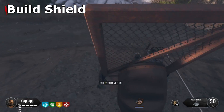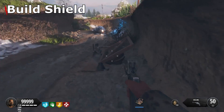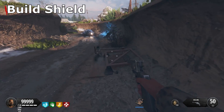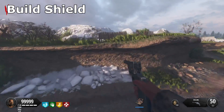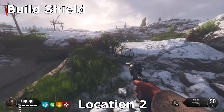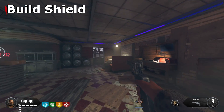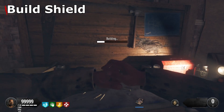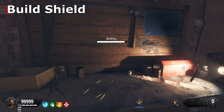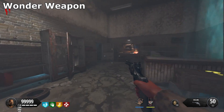Once you've got the first part, you're going to pick up the Trample Steam and place it to the left of where you just picked up the first shield part, in this area right here. Once the Trample Steam fully goes down, hop on in and you'll be up there. The second part is actually where you land — it's against this rock right here. Once you have both shield parts, go to the diner workbench and you'll have the shield.